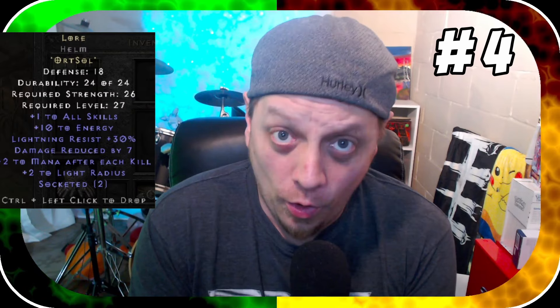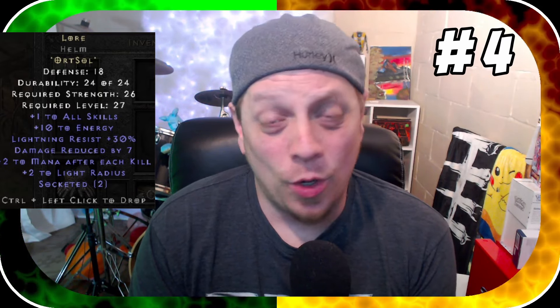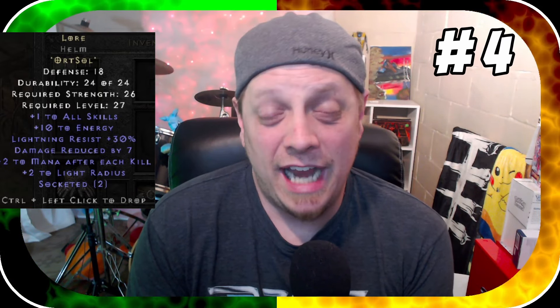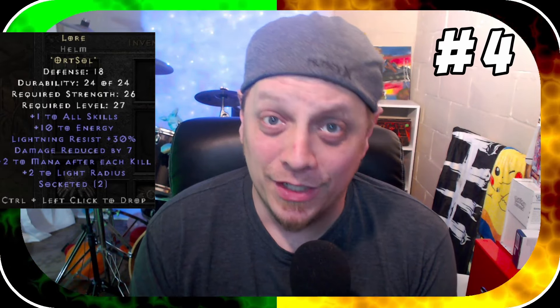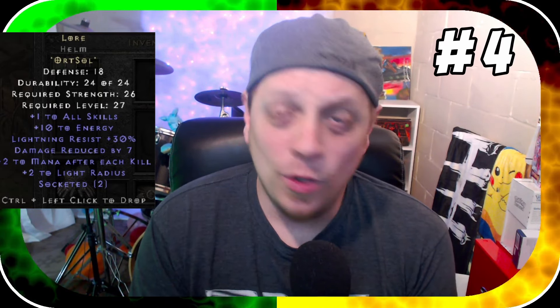Number four on this countdown is one of those rune words you can make so early, just like Stealth. I'm of course talking about the Lore rune word — Ort + Sol. The Sol is about as expensive as you're going to get, but you can get it to drop pretty early, even in normal cows or Act 5. Focus on killing Eldritch or Shenk over and over until that Sol shows up. Lore gives a big chunk of lightning res, mana after kill, and plus one to all skills.